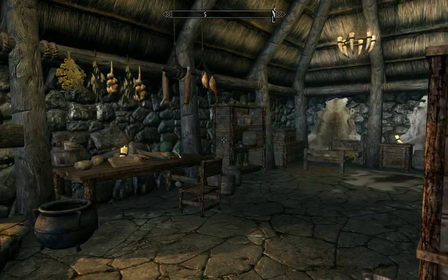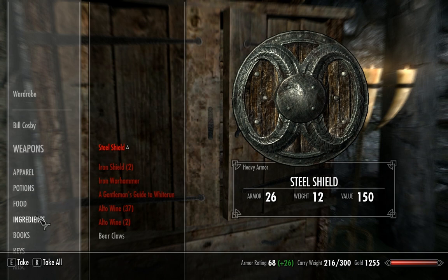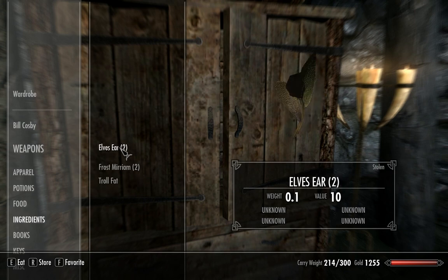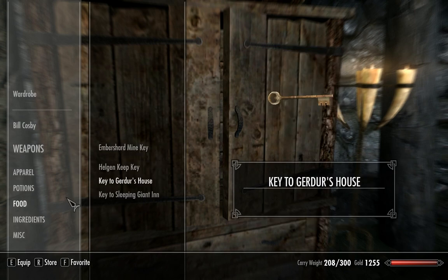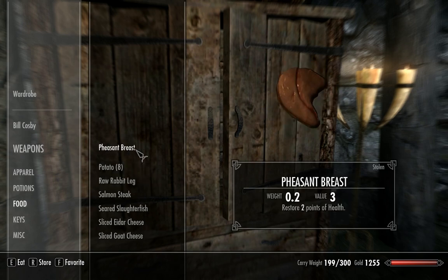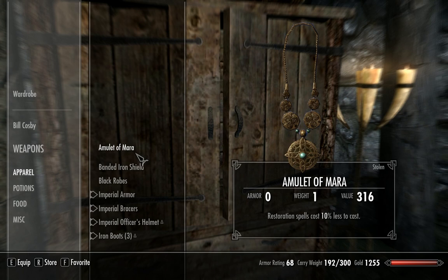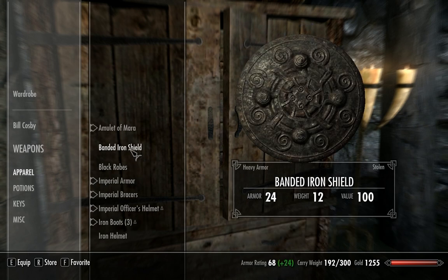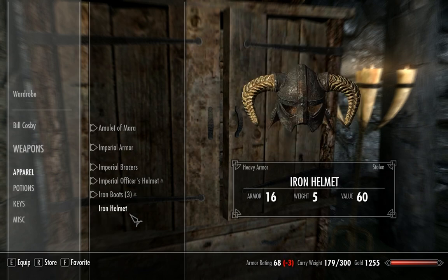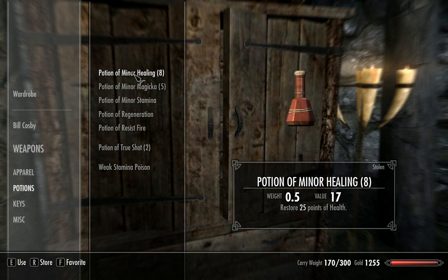We're gonna look at all the stuff I've accumulated. Some of it is from progressing in the game up to this point. Let me put all my ingredients away — those are my books — and all the food I've been picking up. These are a lot of the potions we've gathered so far, mostly all from this place. I'll stick these except for the minor healing ones inside.